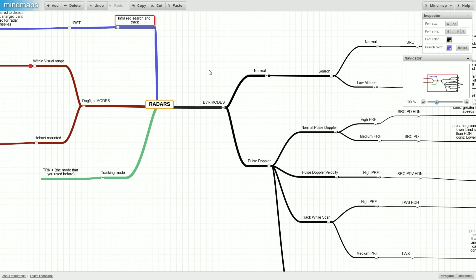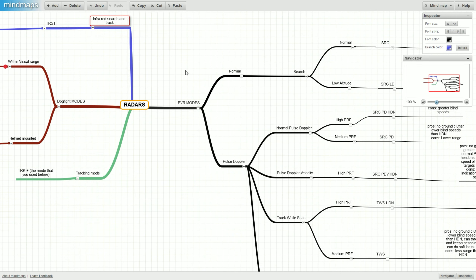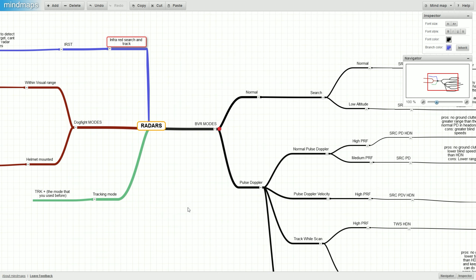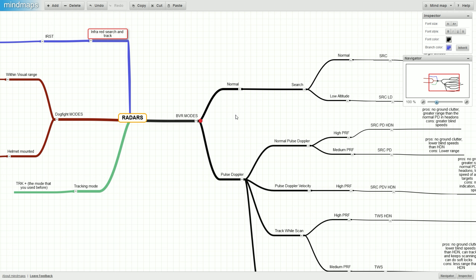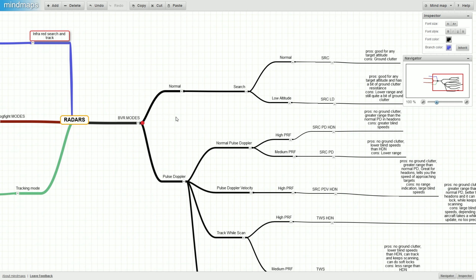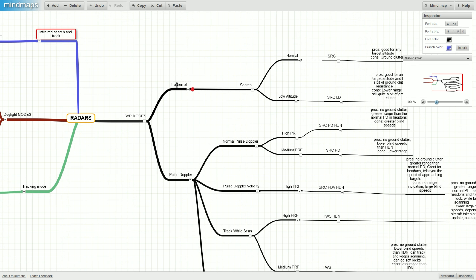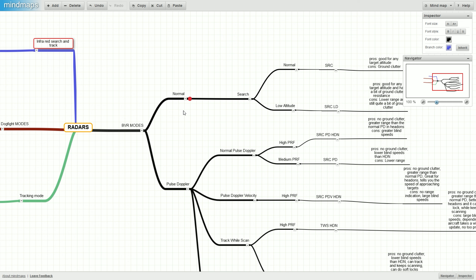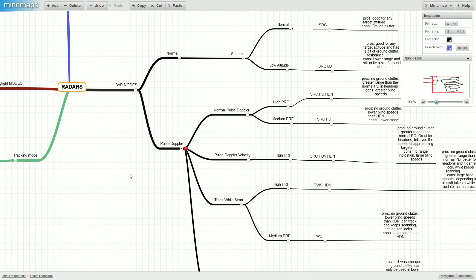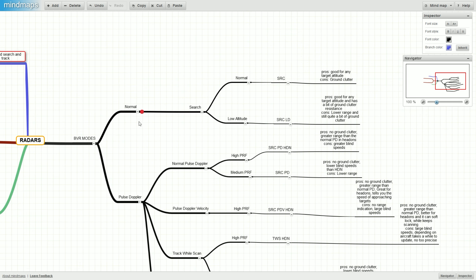I've mounted a mind map to explain these radar modes, because there are a lot of them. Let's start with the BVR modes. Right now in the game we have two types: normal mechanical radars with pulse doppler, and normal mechanical radars without pulse doppler. Normal radars won't have ground clutter filtering. Pulse doppler will completely filter 100% of the ground clutter.